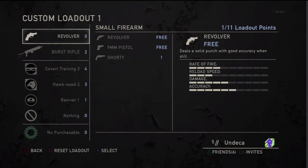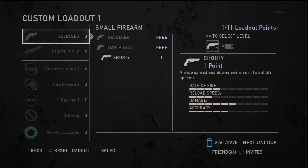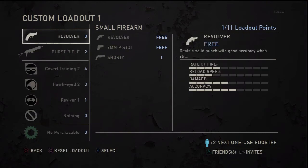For your small arms, you're going to have — well, a T-Rex because they have small arms — but we have a revolver. The 9mm, which I actually like using with the silencer, it's pretty decent. The shoddy, which is just a sawed-off variant of the shotgun.